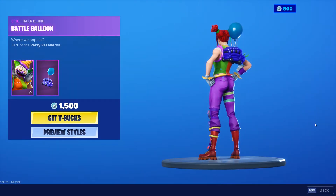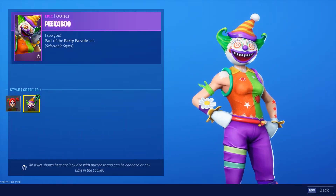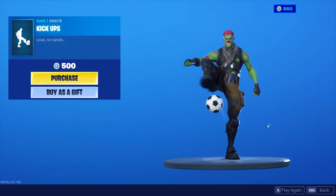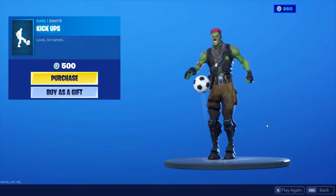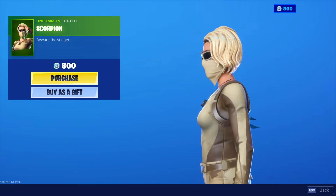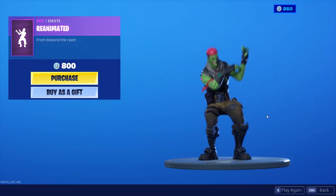We have the Peekaboo with the Battle Balloon, with two pretty fire styles — Creepy and Creepier. This is a decent skin in my opinion, don't like the colors too much. Kick Ups emote — pretty fire emote, dancing music, pretty cool. Scorpion is a decent skin in my opinion, colors are pretty nice though. Reanimated — this is a very fire emote.